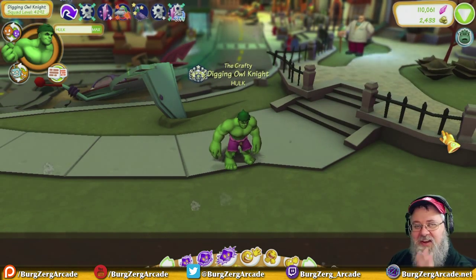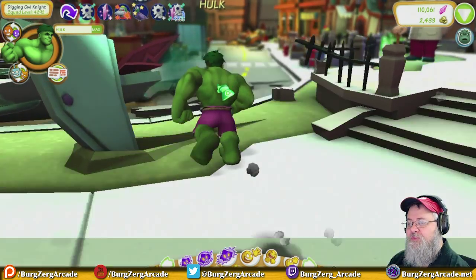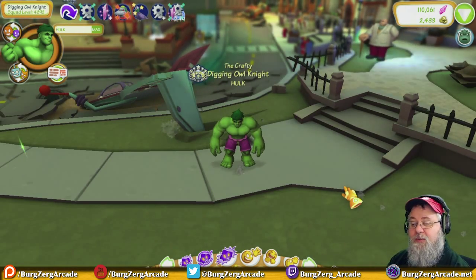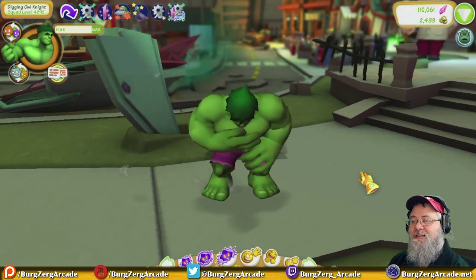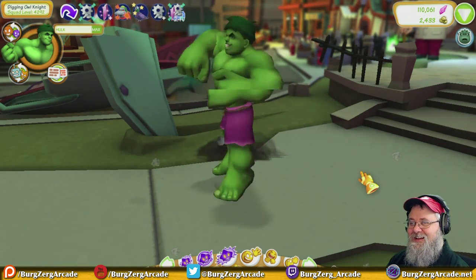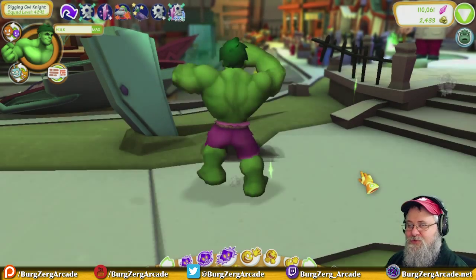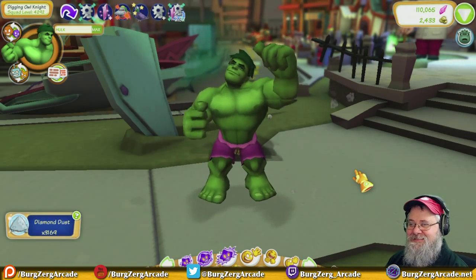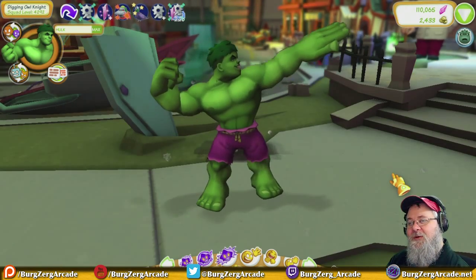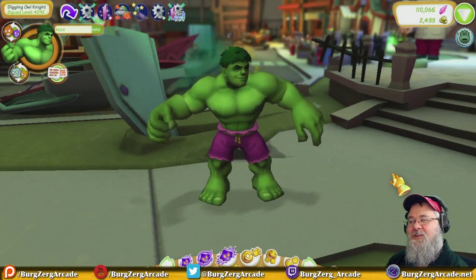Power emote number three — that's pretty good, and he actually does move forward with that one. Let's take a look at his laugh, followed by his dance — oh look at him go! Shake that booty, go Hulk, go Hulk! And of course his pose — oh, majestic. He even smiles — yeah, the whole package.